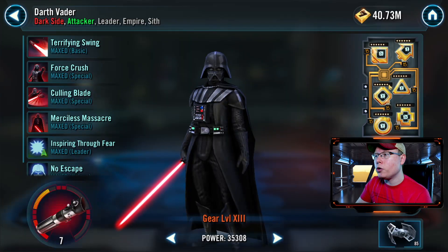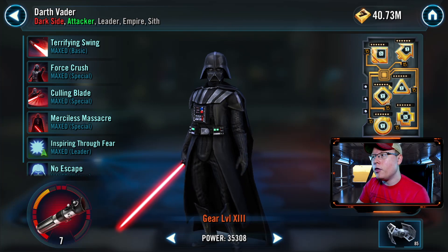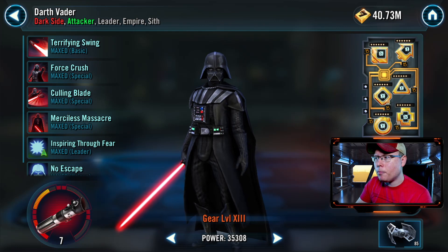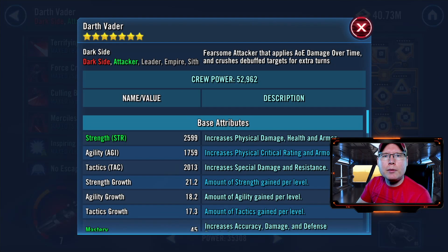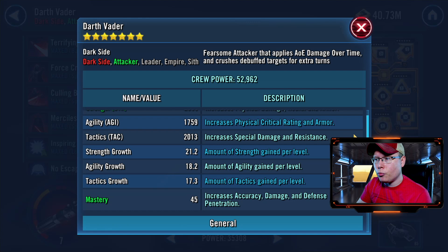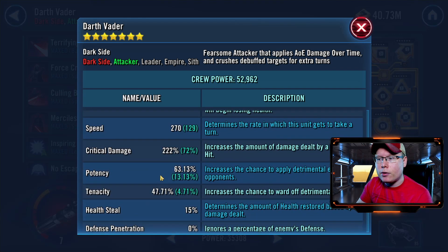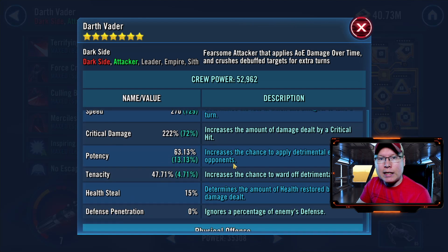Darth Vader and Emperor Palpatine are used in tier three, and this could be the most tricky if you don't have them modded correctly. For Darth Vader I went with my normal crit damage and crit chance set that has a decent amount of potency. The big thing is being able to land those debuffs on basics — for Darth Vader you want to get ability blocks, and for Emperor Palpatine you want to land shocks, because that's where all the damage comes from. I've got 270 speed on him and 63.13% potency.